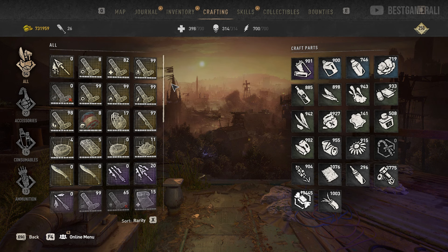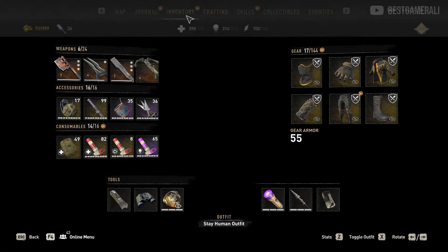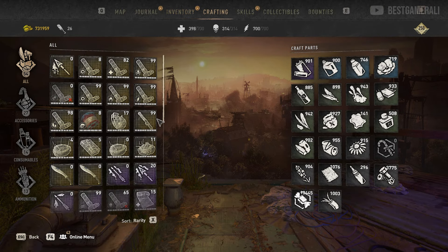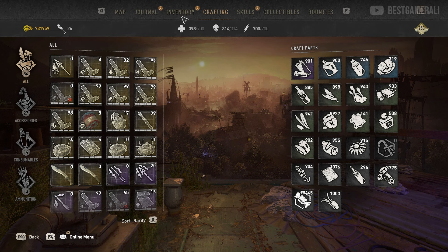Once you craft it and close your inventory, you'll actually see 2 stacks of UV bar on the ground. Your inventory is still full, meaning you never actually lost your UV bar. You can go back into the blueprints and check — you'll see you still have the same amount of scraps. So you just duplicated 2 UV bars and crafted 2 more, all for free.